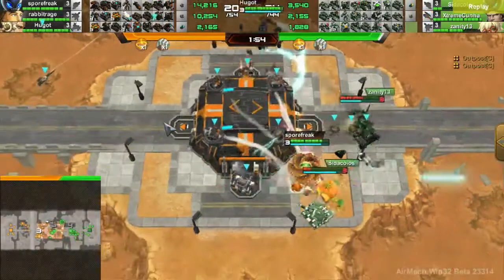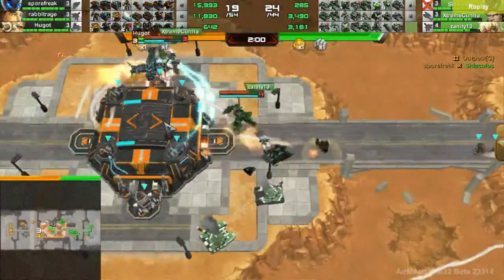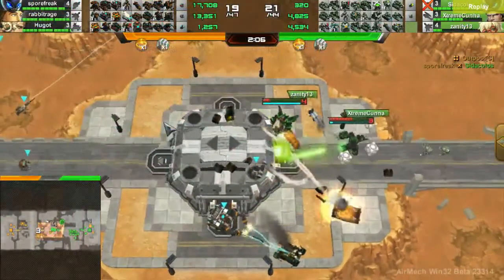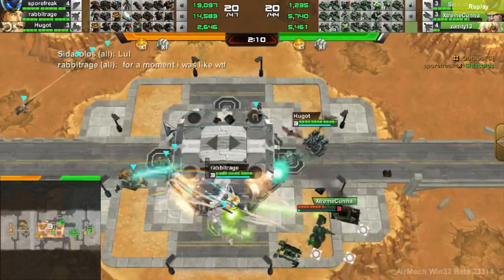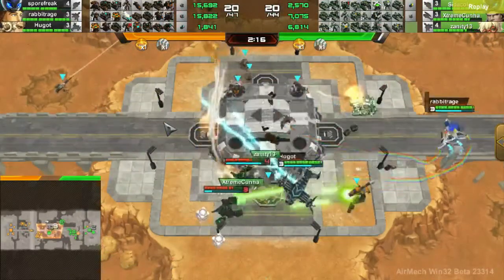Sporefreak is trying to abduct those tanks but Citiclos does micro it away, but Sporefreak gets him on the way out while he's carrying that tank. The Green mechs are able to neutralize this mid outpost again and destroy the tanks there, but Carbon team does have more infantry coming out and will probably be able to take this.